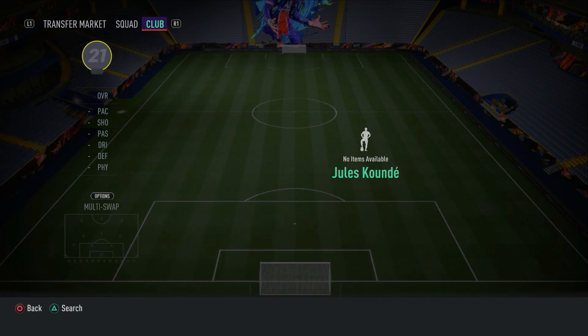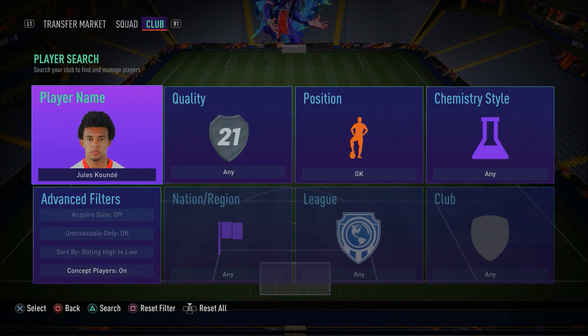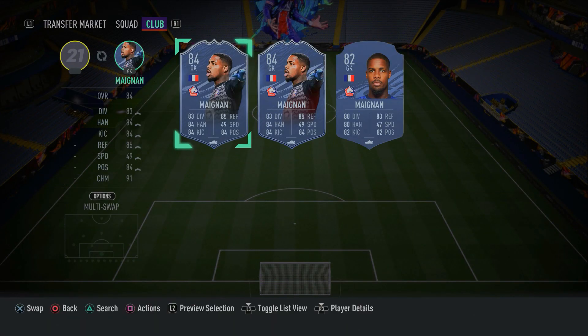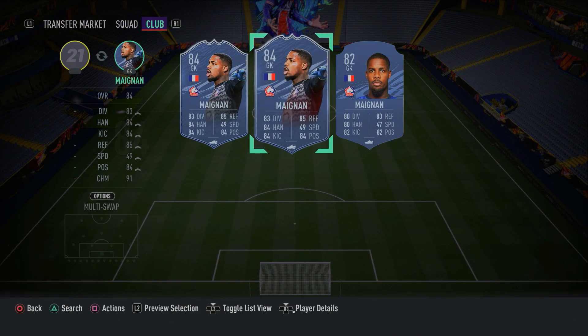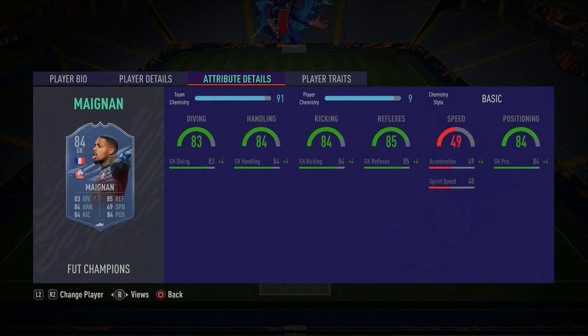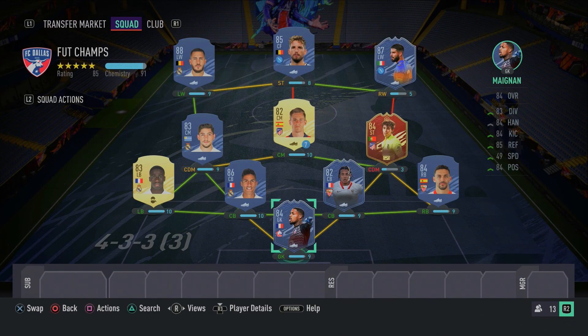To complete this incredible meta overpowered 500k squad builder, in the goalkeeper position we have an in-form French keeper — Maignan. His informed card looks absolutely fantastic with good diving, handling, kicking, reflexes and positioning. Before I get into what formation to use in-game, just make sure you get 100 chemistry by converting João Félix to a center mid so he gets full chemistry, and make sure you have a manager in the team as well.